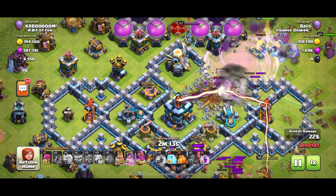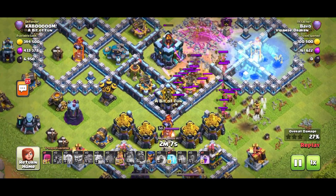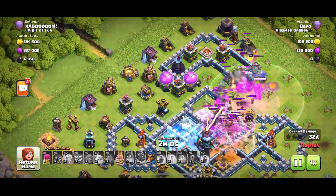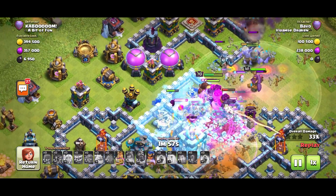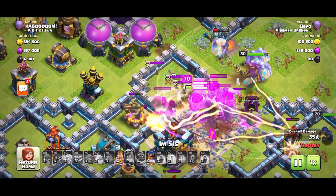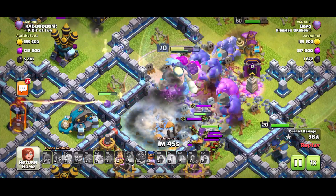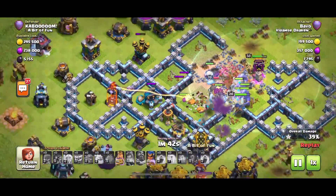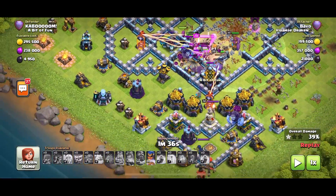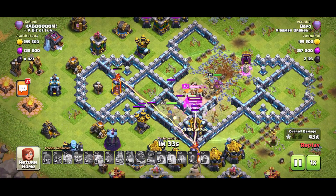Now the Battle Blimp needs to get to the Town Hall — if it takes it down, it could be game over for the base. But no! Out comes the clan castle troops: 30 Archers and 15 Goblins. Just imagine walking down the street and suddenly 30 Archers and 15 Goblins come running at you — it's not nice, especially without a Poison spell. Gary the Goblin took on the King, but the King just took him out. Two Yetis — Dave and John — are leaving the arena.